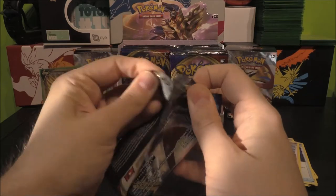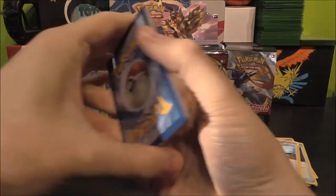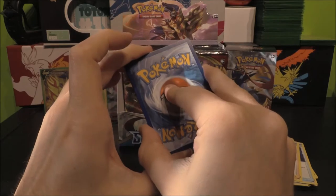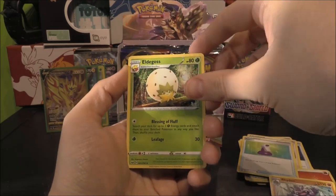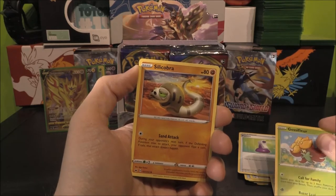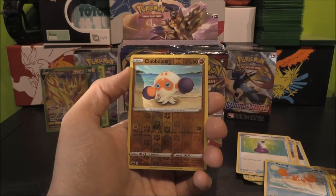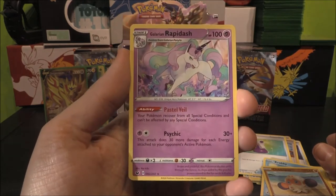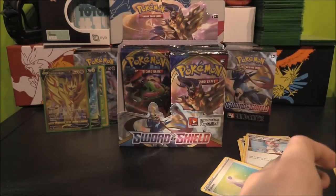Zacian on the front of this one — there's Galarian Zigzagoon. Four to the front. Metal? No, it's Fire. Fire Energy, Potion, Rhydon, Eldegoss, Galarian Zigzagoon, Gossifleur — we've got the full Evolution line, that's cool — Silicobra, Yamper, Krabby, Clobbopus as our Reverse, and Galarian Rapidash. Look at that — very cool, very nice.